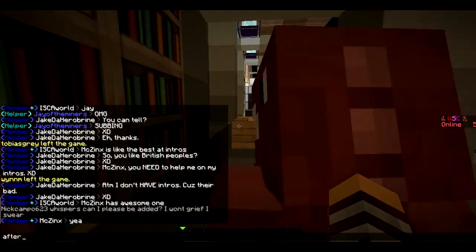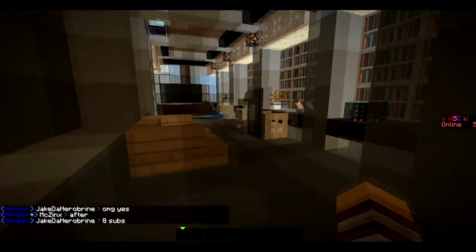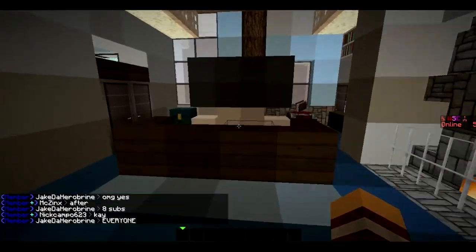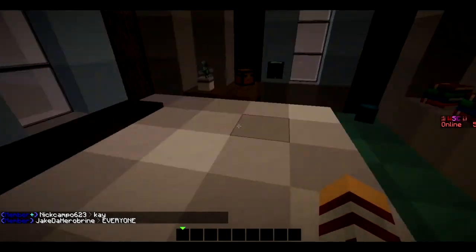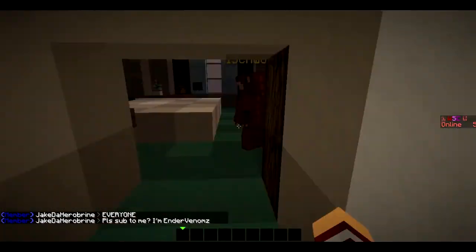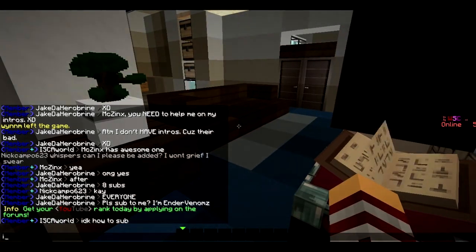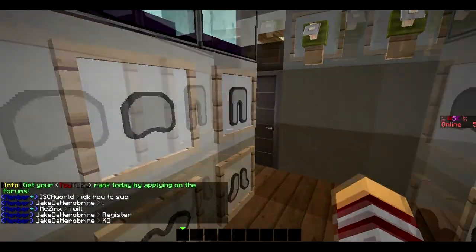Yeah, this is my room right here — it's nice. I don't know what to do with this area yet. My old bed used to be here, but if I move my bed it'd be right here, with a nice big TV right here. Here's my closet.